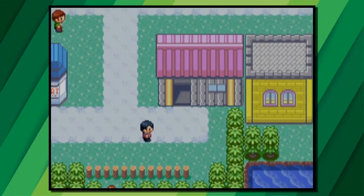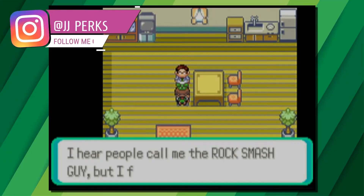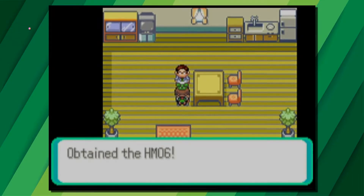When you get to Marvell City, go to the house on the right hand side of the Pokemon Center to get yourself HM06 Rock Smash. Then once you have defeated the gym leader Watson in Marvell's gym, you will then be able to use Rock Smash outside of battle.